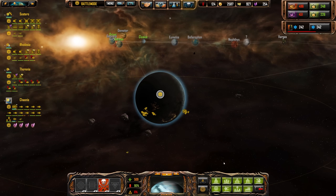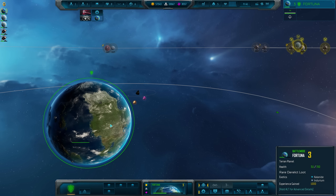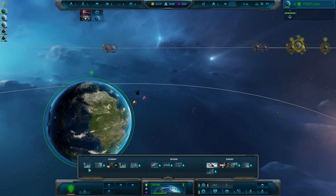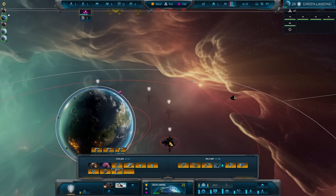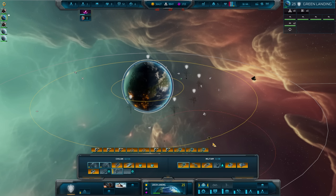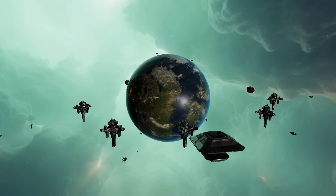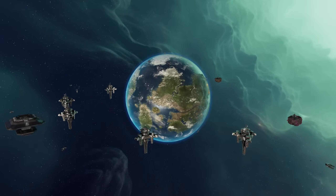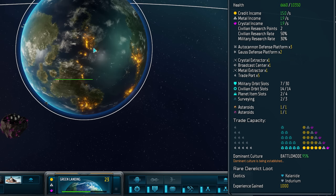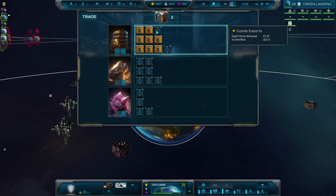We've replaced the planetary specialisation systems from Sins Rebellion, which limited you to just three different types of colony specialisation, with the planet item system, which offers a large range of unlockable upgrades to customise your colonies however you need them. For example, it may be that your best natural credit generating colony is also the one most exposed to enemy invasion. Do you put all of your eggs in one basket by maximising its credit output, piling on trade stations and then a whole lot of military orbital structures and planet item based defences to protect your investment? This will be a very powerful credit generating asset, but it will also be a tantalising target for enemy raids, and if you don't adequately defend it, you could lose most of your empire's wealth to a single, well executed military strike.